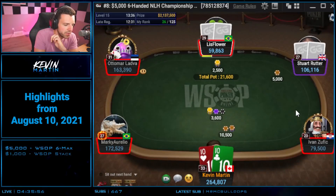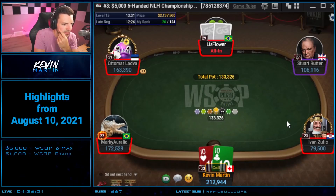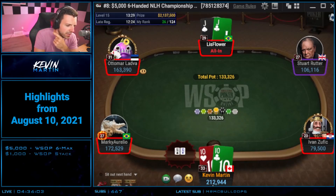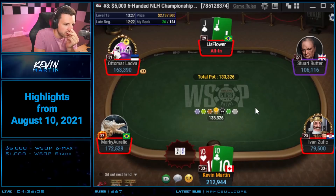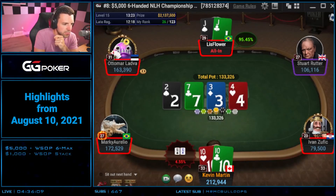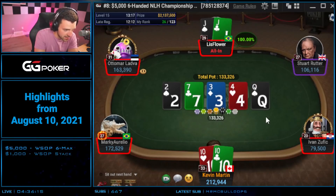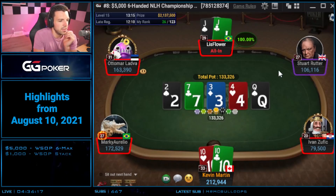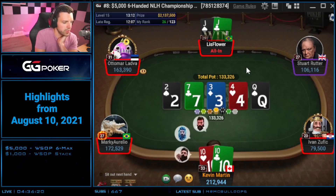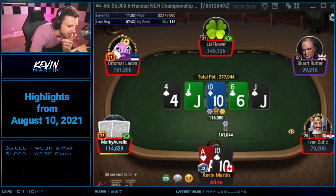Looking to chip up in the 5k. Liz Flower shoves — okay, this is a big one. Tens — oh my god, how do they have me pipped? This is so sick. Throw that ten out there. Brutal, brutal man. At least he didn't have the jacks — they were the shorter of the two stacks. That's a little bit of a preflop cooler, nothing can be done to avoid it. We've slipped down to 212,000.